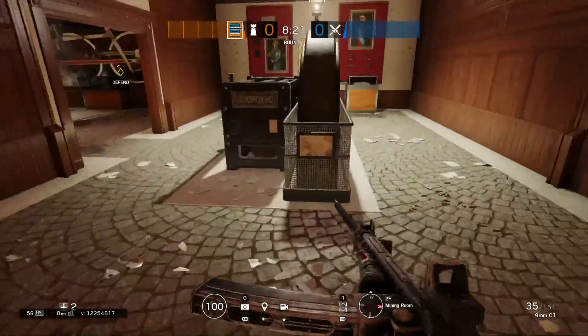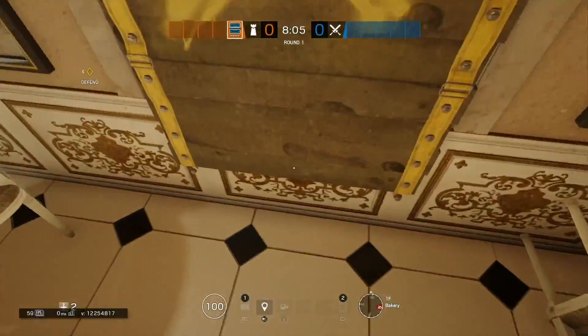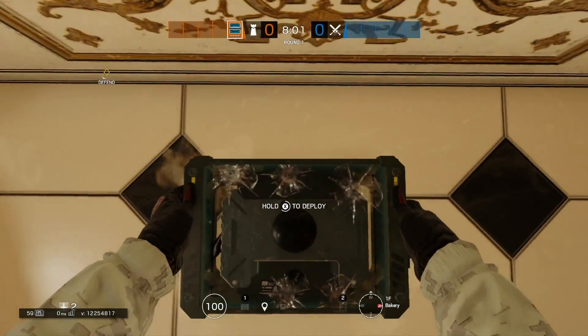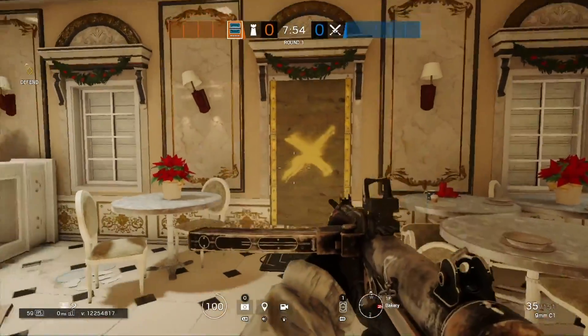Here's another scenario on this map. The first spot is on this window here — it's a great spot. Just place your bulletproof camera down like before, then place your frost trap on top of it. It's that easy. This is a great spot because a lot of people break through that window.